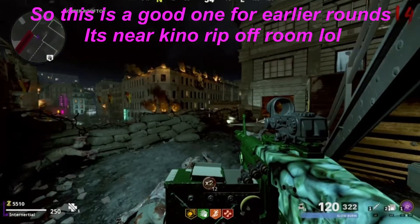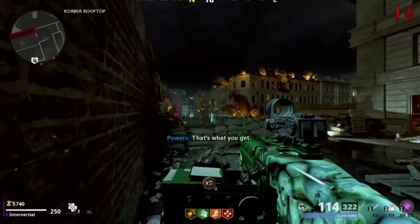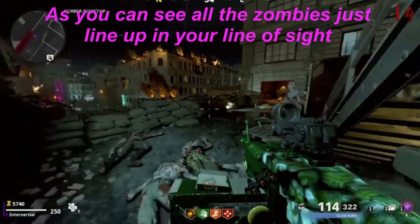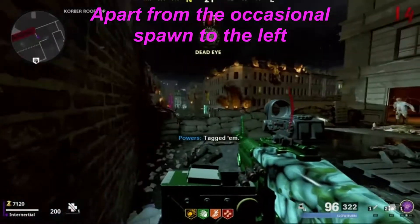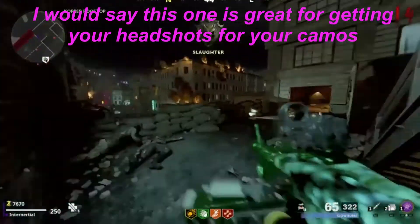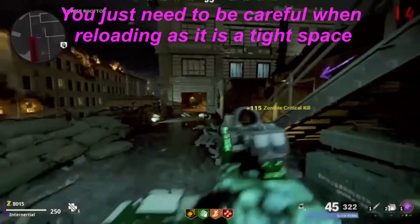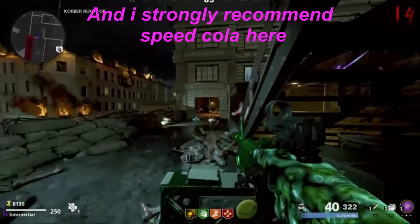This one is good for earlier rounds. It's near the Kino ripoff room — that's what I call it. As you can see, all the zombies just line up in your line of sight, apart from the occasional spawner to your left, so just watch out for that one. This spot is great for getting headshots for all your camos, but you need to be careful when reloading as it is a tight space — I do strongly recommend Speed Cola here.